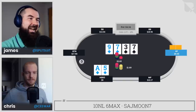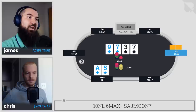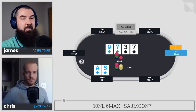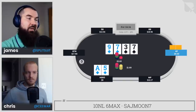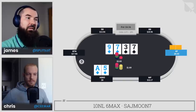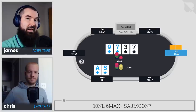I probably check some percentage of the time here — more information would lean me toward checking — but as a barrel opportunity this is pretty good. We have all the overpairs working in our favor; our opponent can have some monsters but not many combos of them. When they're sitting with pocket eights, tens, jacks — I want to put those hands in hell. At $1.69, that's a default size, but going a little bigger goes further because then the river doesn't have to be an overbet — whereas with $1.69 it does.